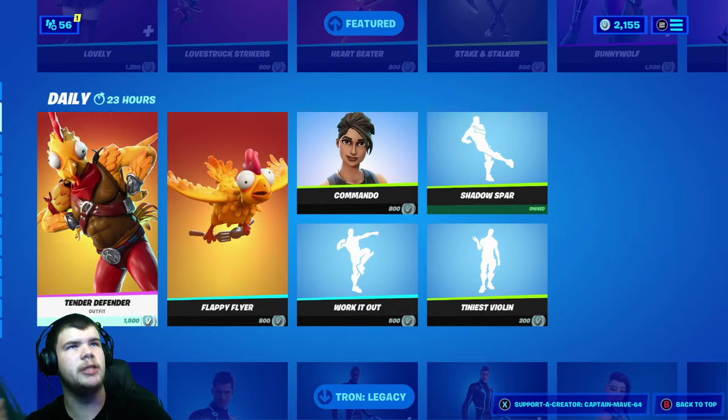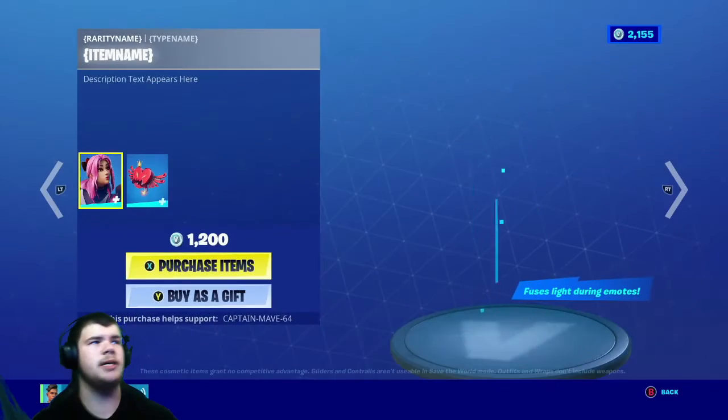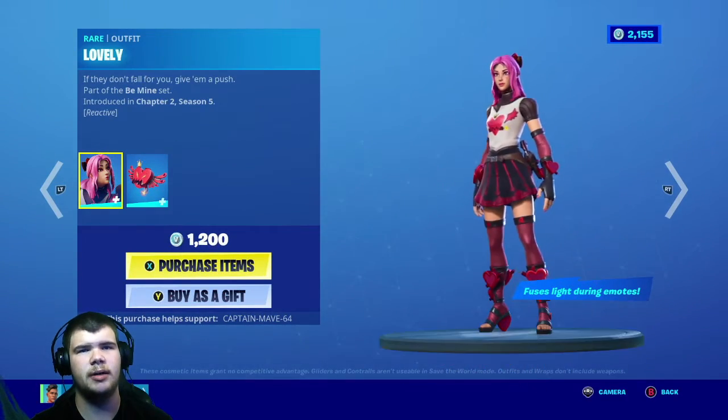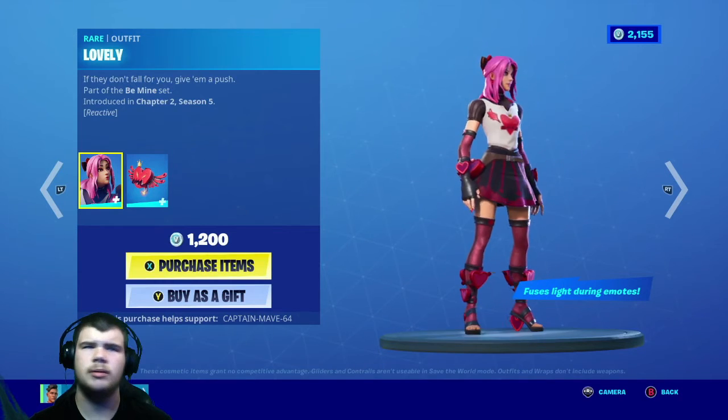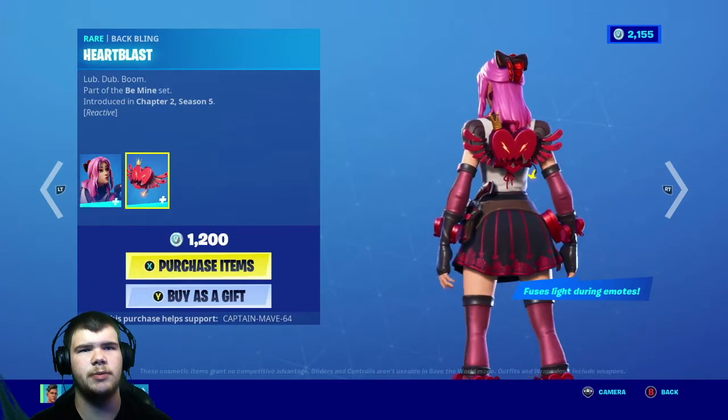Tron Legacy is here — something good, I put it at the bottom. Lovely is here, and that's a pretty decent looking skin. Fuse Light during emotes — okay, so she glows when she emotes. The Heartburst Batwing is very nice as well.